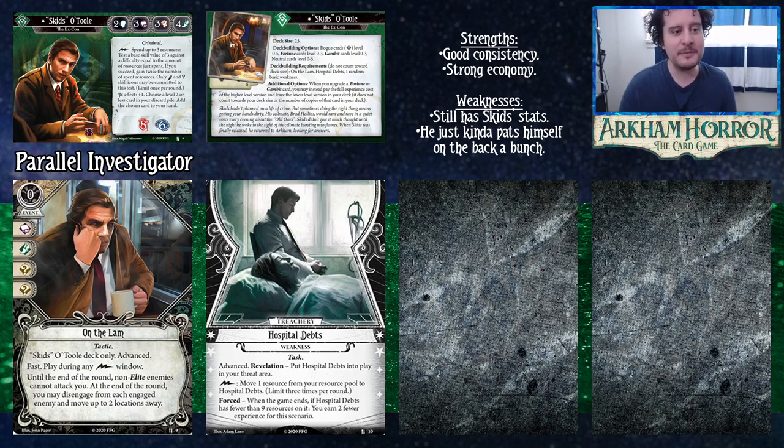His ability is a free action once per round: you can spend up to three resources and test a base skill value of three against a difficulty equal to the amount you spent. If you succeed, you gain twice the number of spent resources, and only Agility and wild skill icons may be committed to this test.